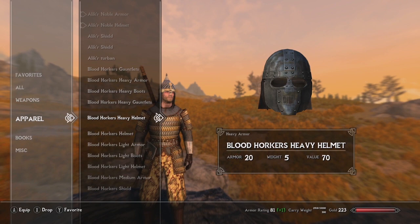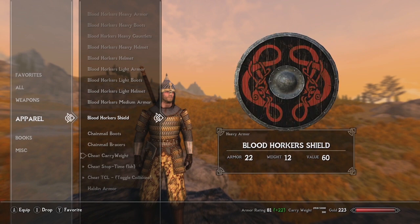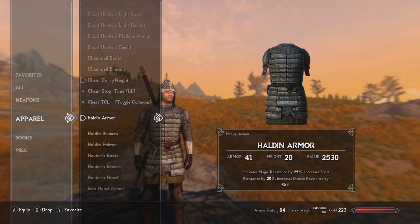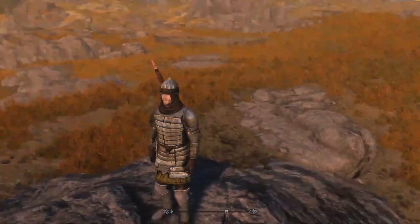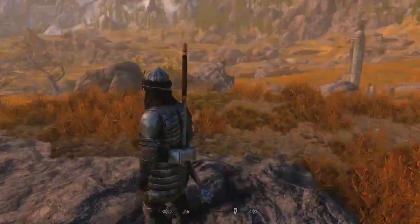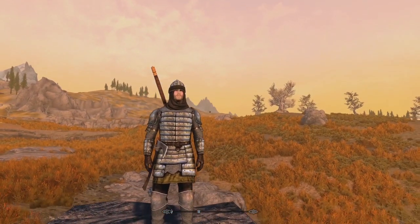So we've seen the Alik'r armor, the Bloodhorker, and the Vigilant of Stendarr. Now let's also go over the Bloodhorker shield. The chainmail boots and bracers are great for mixing and matching with other pieces. Then we get to the Halden armor — the Halden bracers, Halden helmet, and Halden boots. It's like a mixture between the Alik'r and the Vigilant of Stendarr armor.